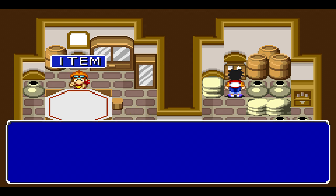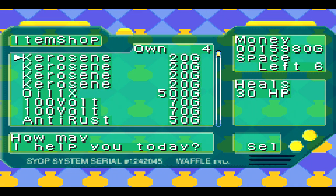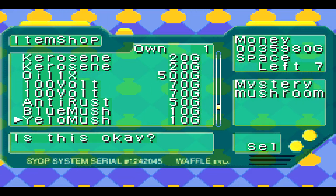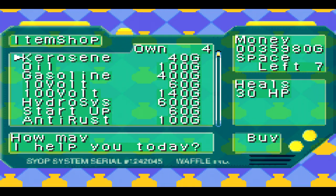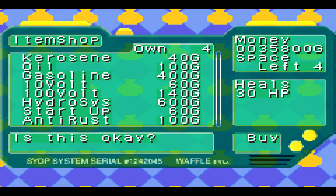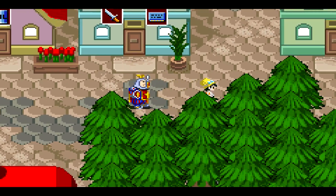Now we want to go to the item shop. Maybe we have some things to sell there. I'll sell this for some extra money. And that should be it. We're actually going to buy two escapes — these work like escape ropes — and some oil. You never go wrong with items.